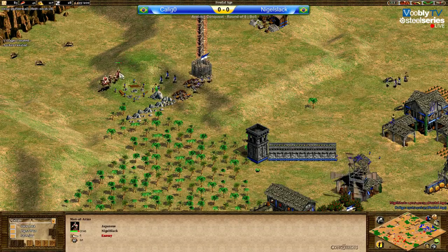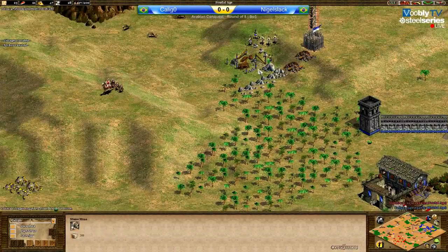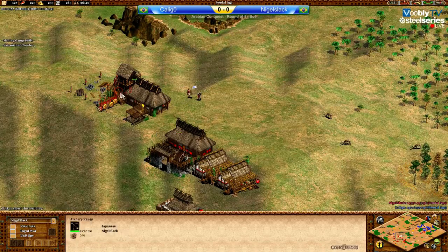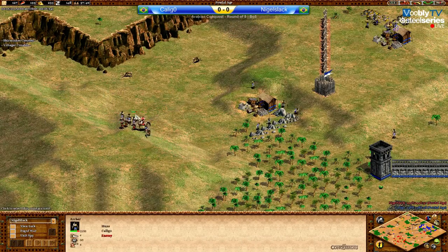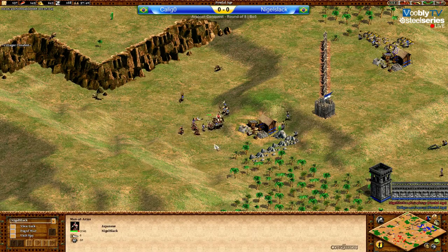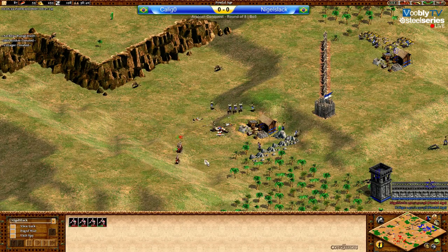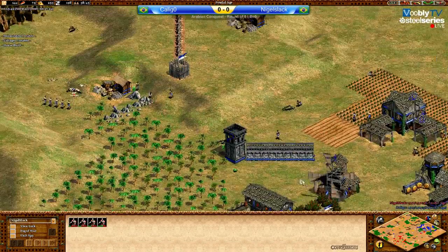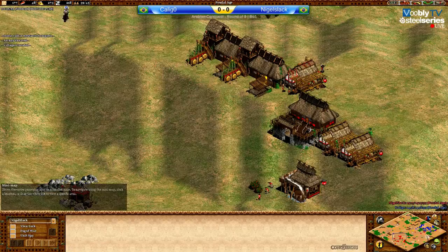He needs to go back - he cannot push without at least a little bit of skirmishers. Will he try to do this? He's doing the skirmishers at the back at his main town. I would have expected him to do them at the front. Caligo doesn't seem to have been looking at this. But with a little bit of micro he'll be all right. One archer - two archers dead! A villager as well! Nice, very nice job here by Stark. Wonderful job, killing so much and losing actually nothing!